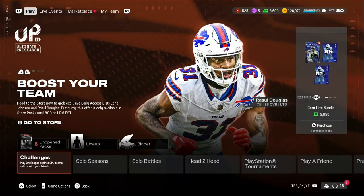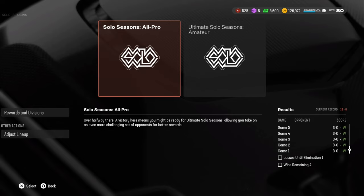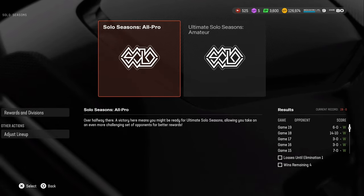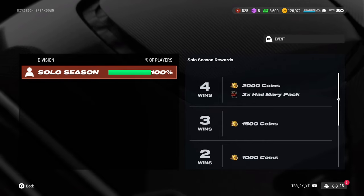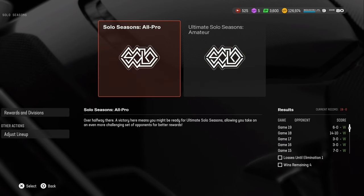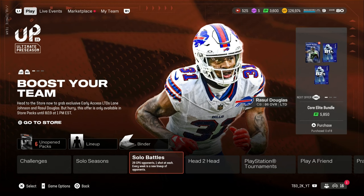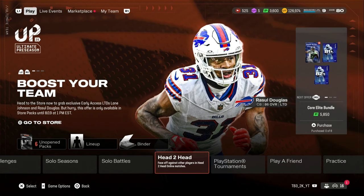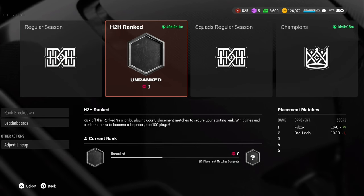Solo Seasons are pretty good. I will be making a video on Solo Seasons — it goes up to 30 wins, and the more wins you get the more rewards you get. Right now at 19 wins, my next set of 4 games gives me 3 Hail Mary Packs. I would probably do the regular ones because Ultimate Challenge of the Hero are really, really hard — you start down like 10 on hard difficulties. Headed Rank apparently doesn't actually give you any rewards.